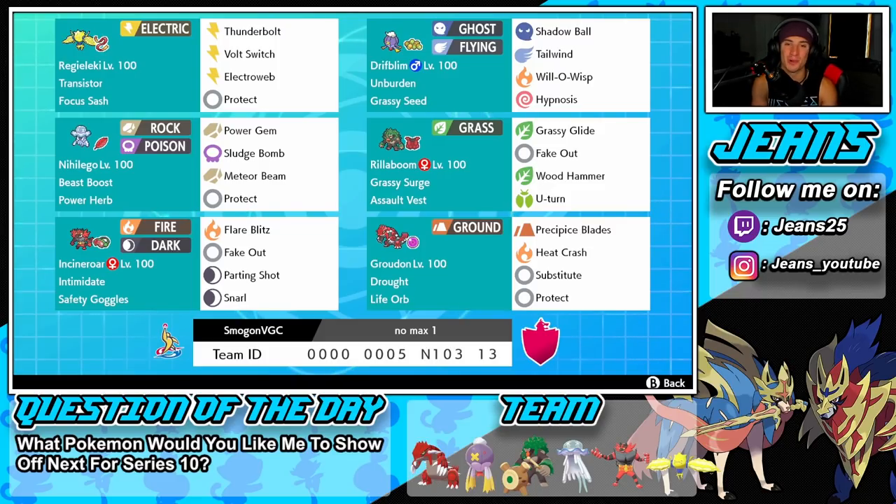You can't have a great Series 10 team without Incineroar — this Pokemon's a beast, always has been, always will be. Intimidate as its ability, Safety Goggles as the item. Moveset is Flare Blitz, Fake Out for the flinch, Parting Shot for a stat drop and pivot, and Snarl for Special Attack drops.